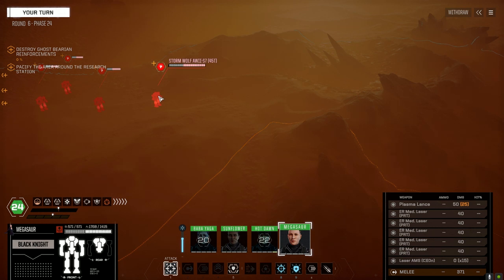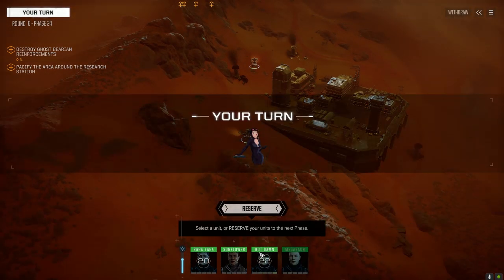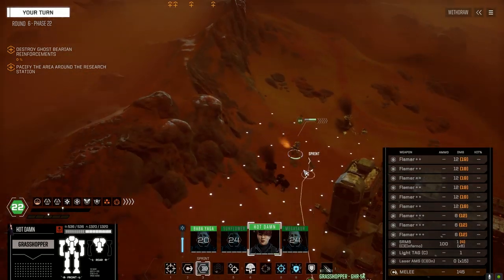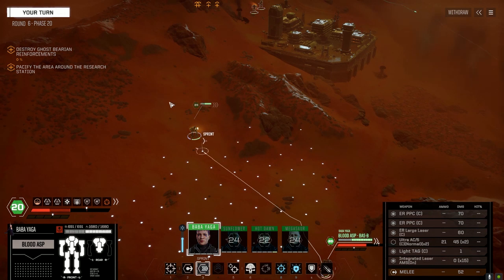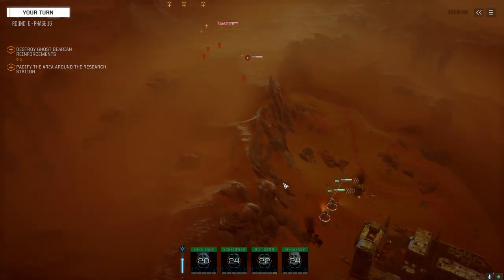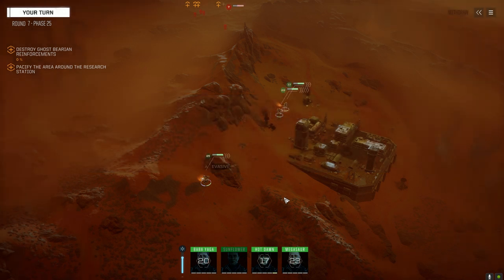Alright, what do we got this time? Stormwolf, Warhammer, Sunspider, Archer - oh crap. A hundred bucks says I don't see that Alexander mech for like another fifty missions. Stick with Megasaur please, full speed, no target. We are lagging behind - everybody could be dead by the time these two mechs get up there.